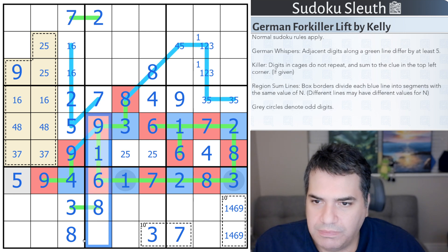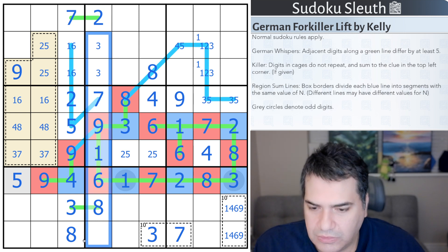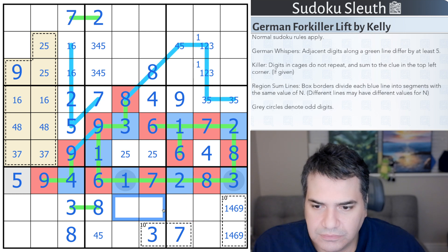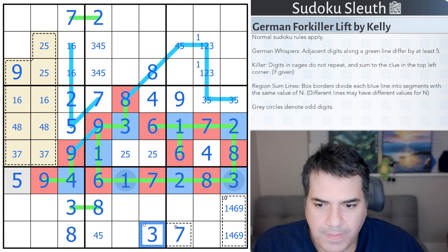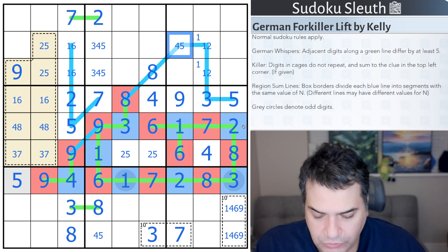Now I can probably pencil mark this. I know the 3 would be up here. I need a 4, which seemingly seems anywhere, and a 5, which again seems anywhere. Not a brilliant choice to pencil mark. What else do I need? I need a 2 somewhere in here which lines up with this 2 - but there's a 2 placed. That 3 gives me a 5, gives me a 3. This is not a 3. Therefore this is 1, 2, 5 - that's a 5.